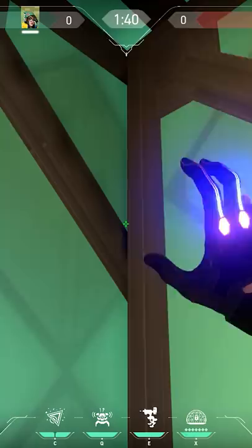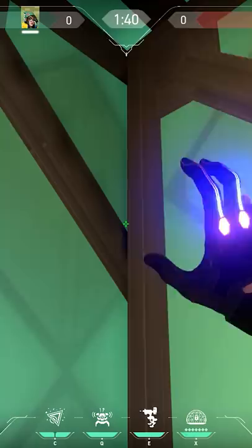On Ascent, crouch against the boxes, aim at the corner, and throw your nano swarm — very nice. When the spike is planted over here on Split, throw your nano swarm behind the wall.